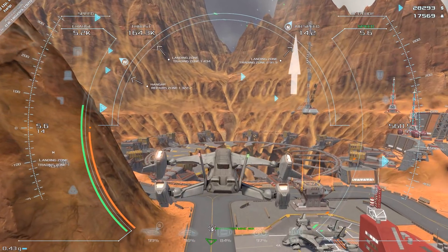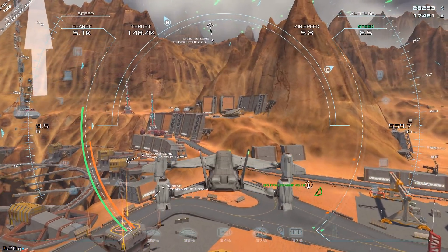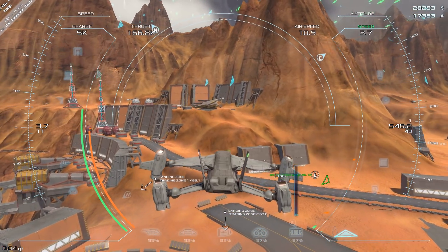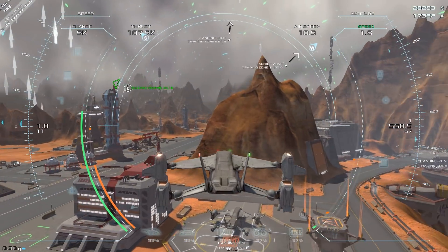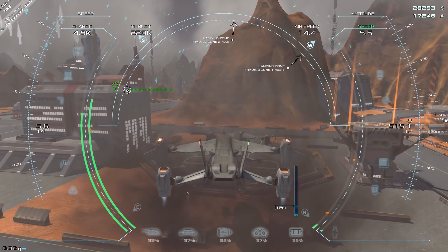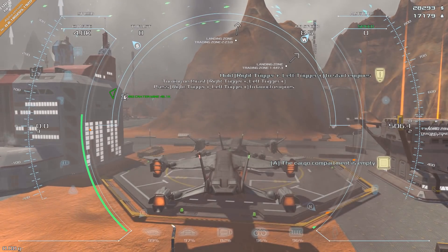Oh wait, there's already a ship at the trading zone - is it going to leave? I want to recharge and all that. I love all aspects of this game - if you've been following my channel you know I adore complex games. Let me try to squeeze in here. I think this is either a bug or they've forgotten that a ship is placed there so you can't park.